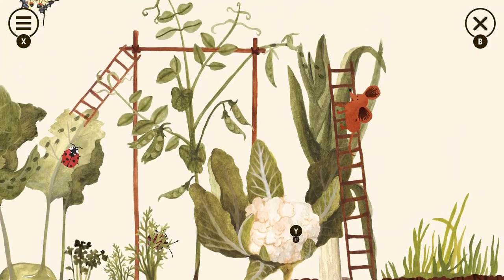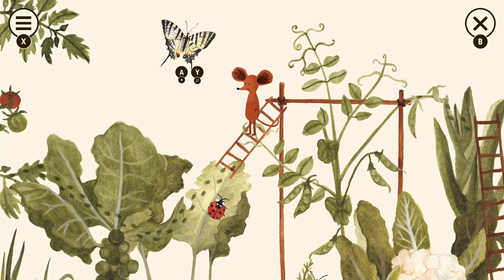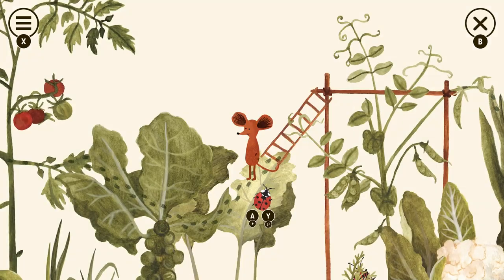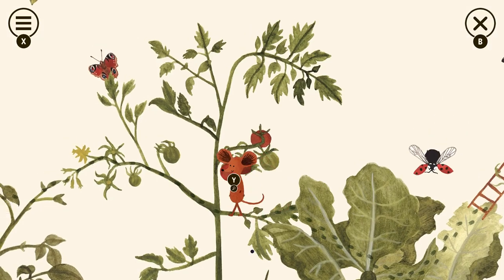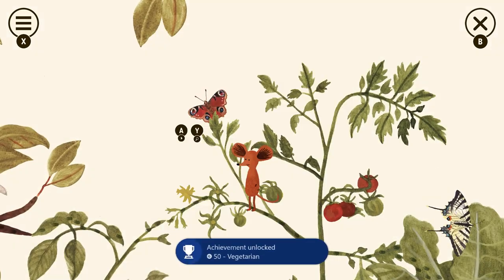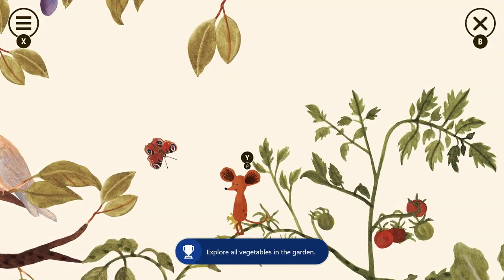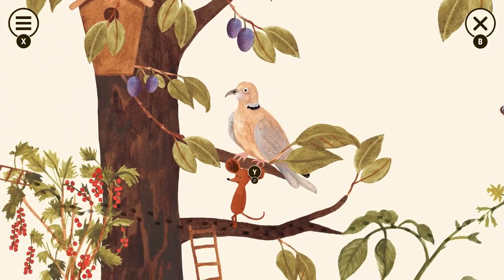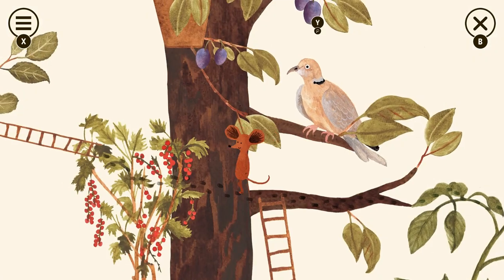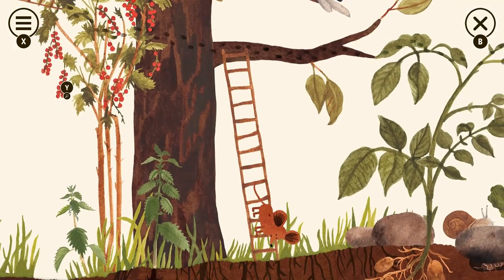Go up the ladder. Make sure you get all these: the butterfly, the ladybug, the tomato, and another butterfly. We got the achievement for all the vegetables! Get this bird over here — above them is a plum tree, make sure you click on that. We've got to get these red ones too — go down the ladder for the red currant.